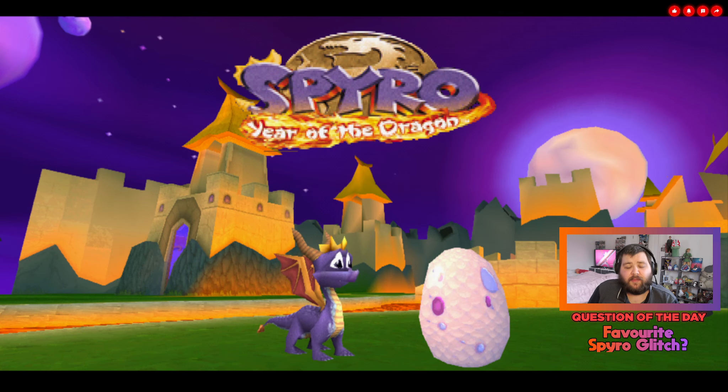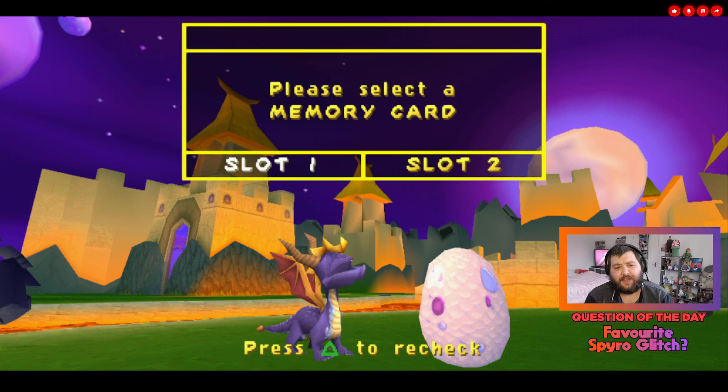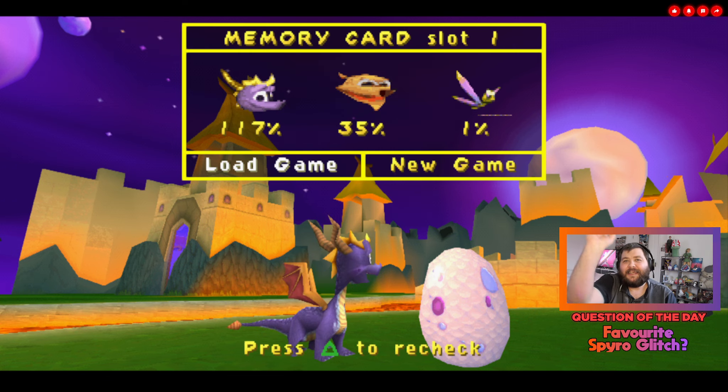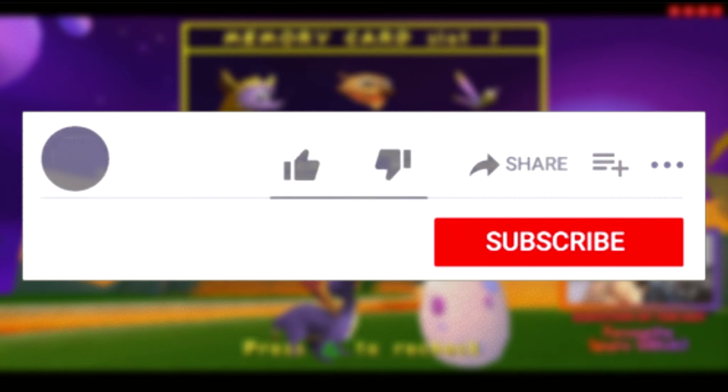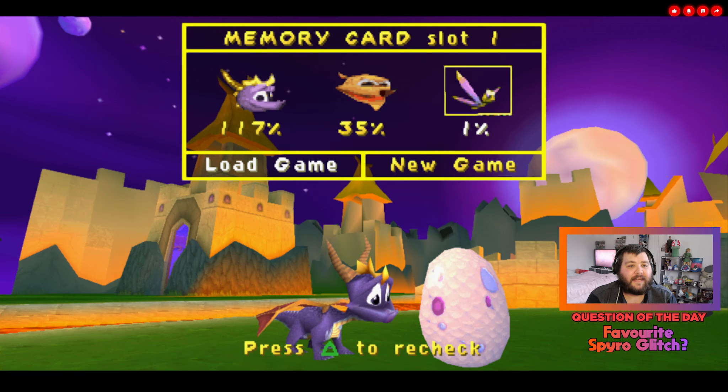What's good YouTube, Ben here. Welcome to the next video on the channel. In this one I'm going to give you another Spyro 3 glitch, and this is a very recent one — it's gem dupe. Let's get into this. Hey everyone, don't forget to like, subscribe, and turn on notifications. Thank you.